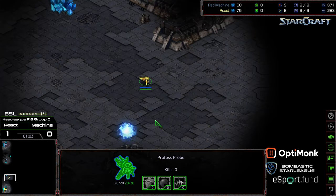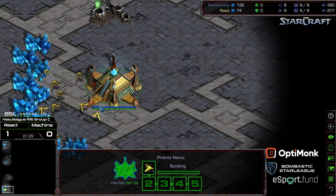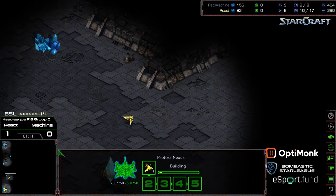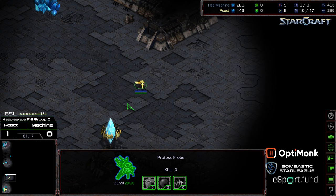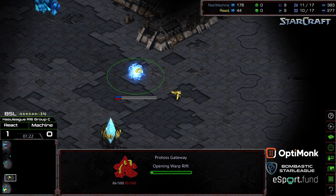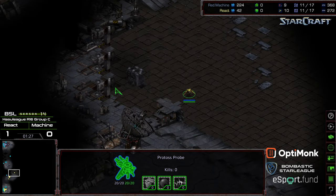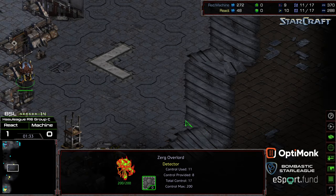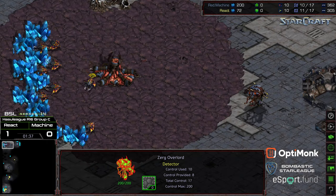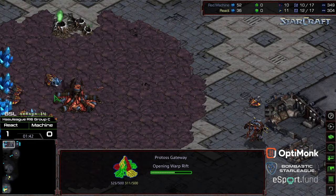Machine moving the Overlord Scout. Bottom left hand corner we have React setting up with a pylon — I assume he's going to go Forge first. Sometimes what players will do versus Zerg is send out additional probes to confirm their opponent's build order, but he's going to go Gateway first. Let's see if this probe can catch the Overlord. He does not see it, but he is going to get first scout regardless, which means the Zealot will know where to go.